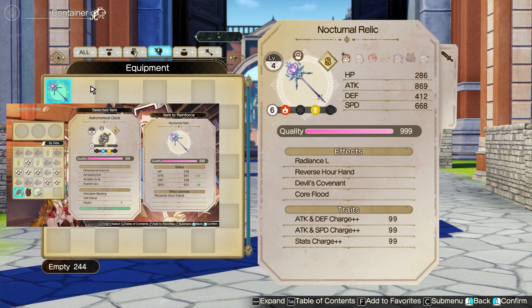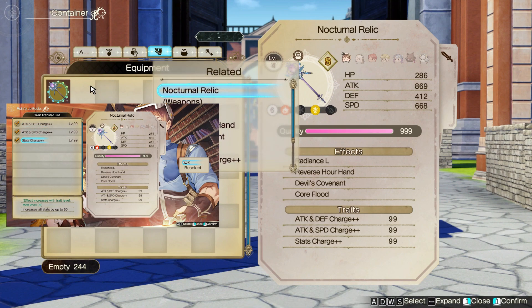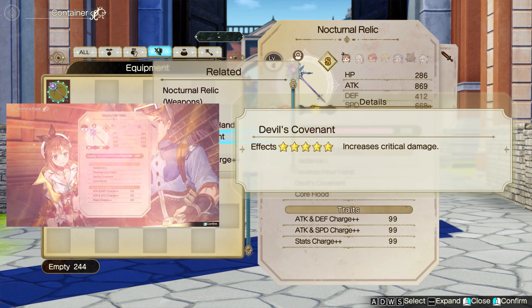Now, the last part is up to your team. In my case, I usually go for the option to get the best amount of critical damage, magic damage, and increased damage with a big core charge. And of course, the cost of skills. That's how you can make your weapon with good stats on the game.